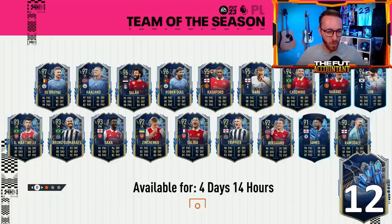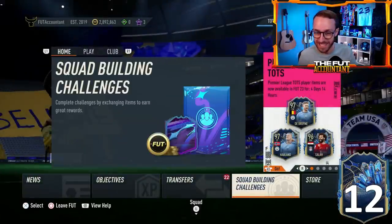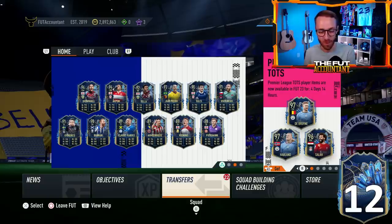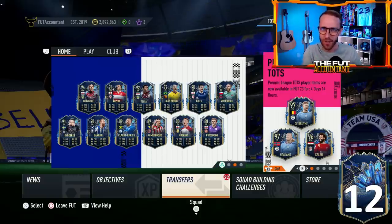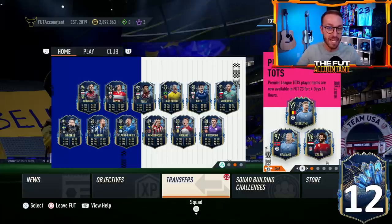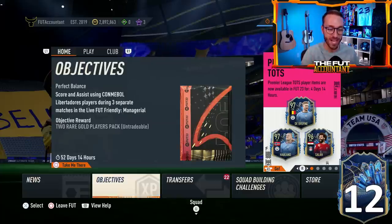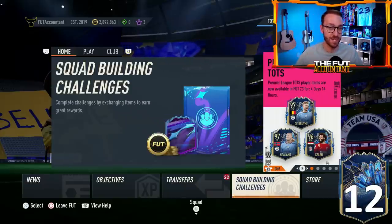Hey guys, it's Nate, aka The Foot Accountant. Welcome back to the channel. As expected, the EFL team of the season dropped yesterday, but what was not expected was the absolutely insane juice cards that were a part of this team with the stat and the skill move upgrades. Some of these cards are higher rated than Premier League team of the season players, which seems crazy, but EA made these cards super duper usable, which is insane. Also with the objective and SBC content that dropped with it, EFL TOTS is kind of crazy.